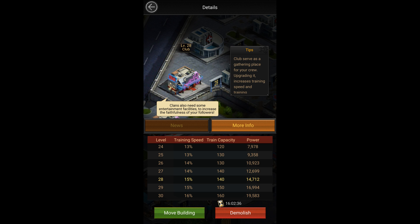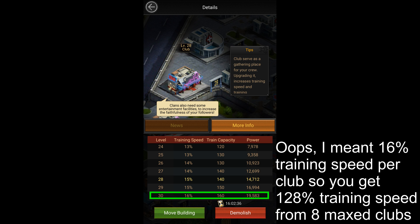To increase your training speed you should focus on building more clubs and upgrading them to the highest level possible. You can build a maximum of 8 clubs, and each max-level club can give you 15% more training speed. So you can get a total of 120% training speed just from your clubs, making this the quickest way to increase your training speed, especially when your clubs are low level.